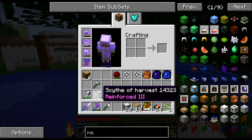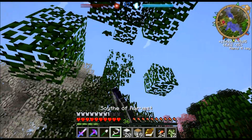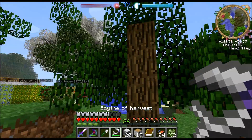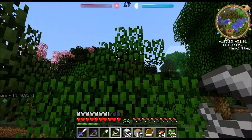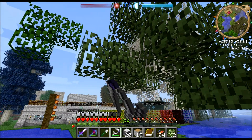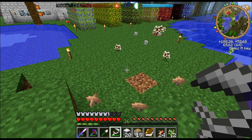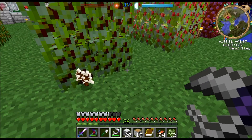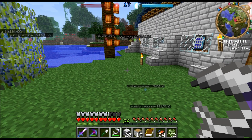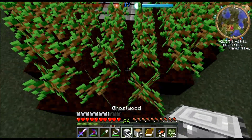Another thing is the skeicht — it removes leaves tree by tree, actually. Good for clearing out a ton of leaves fast. And it also works on tall grass, which I can find nothing of right now. But anyways.